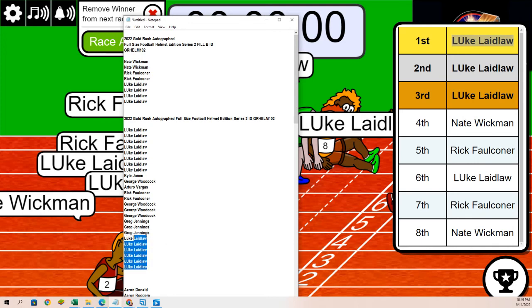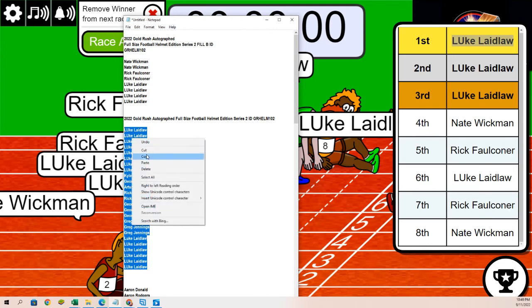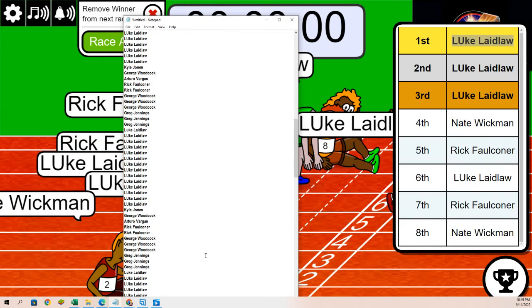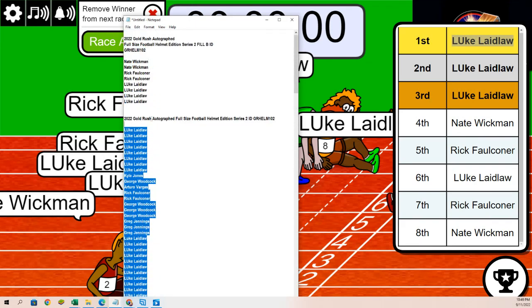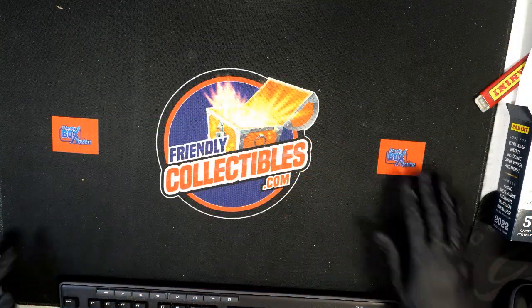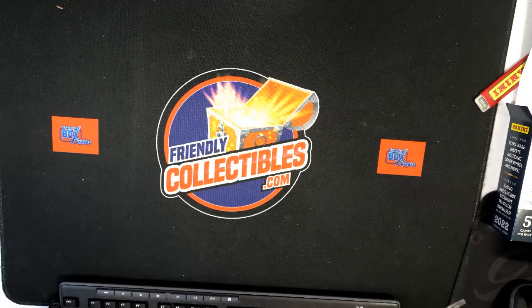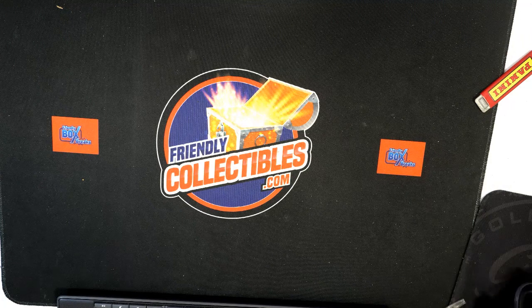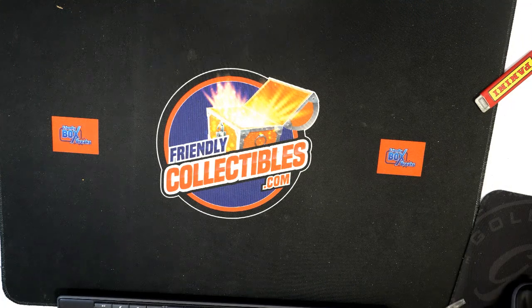We've got four checklist players per spot, so we're going to start the random. Those are all the owner names — congratulations to Luke who won filler B in this rip. We have an unusual camera angle right now because the helmet is a big box to open up.